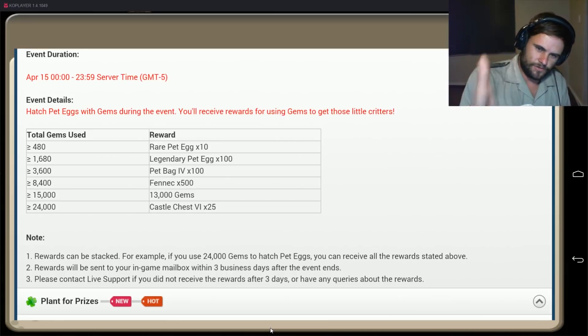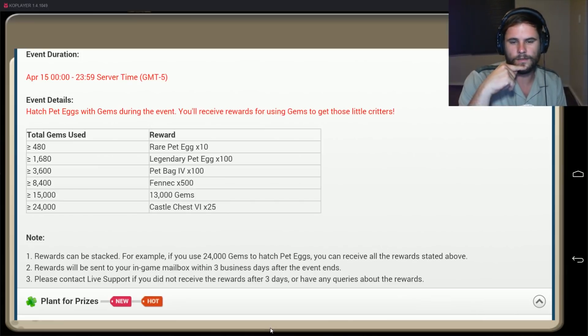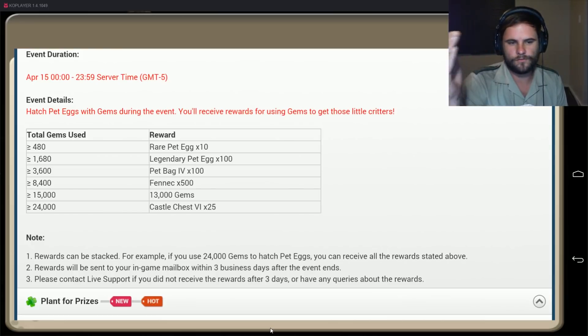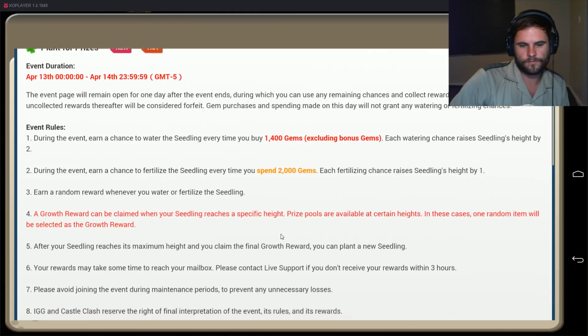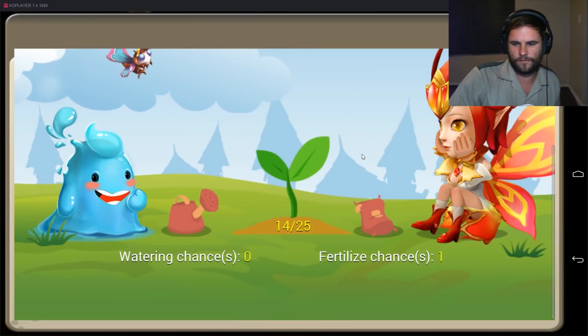I did it because I want to max up my Fennec, but why can't you just claim the rewards after you've done the event? I'm finished hatching the eggs which takes a hell of a long time. Let me just go and claim my eggs please. Plant for Prizes — is that on? Because if that's on I've got quite a few to claim.